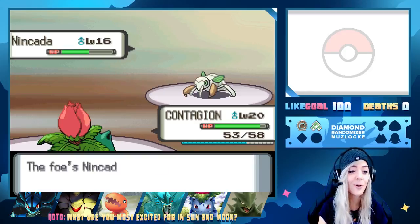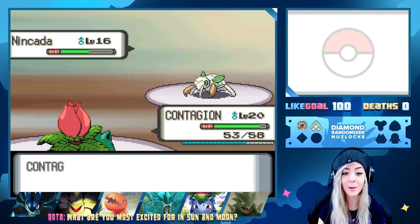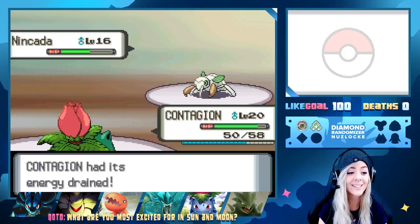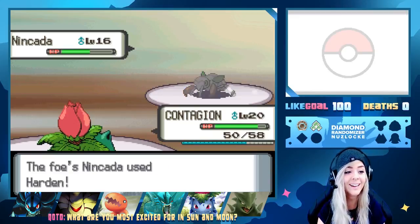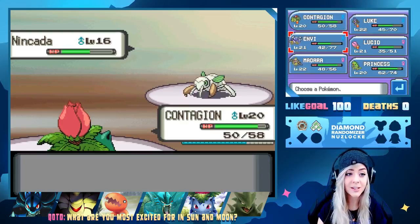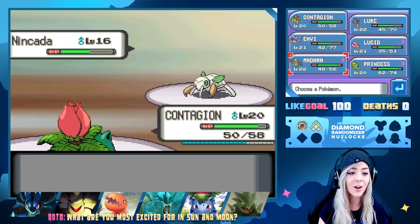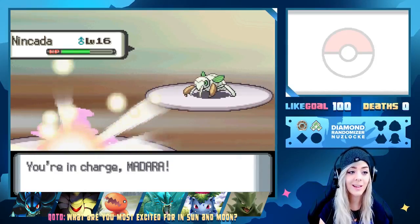Ninjask avoided the Razor Leaf! This thing has serious moves up its sleeve. Why is this Ninjask giving us such a hard time? We'll try one more Razor Leaf — if we miss again I'm just switching. And there's the Harden I was worried about. I'm definitely switching. I just realized we pretty much have all physical attackers on our team except when Ivysaur learns Giga Drain or something. Going to Madara and just Nightshade.